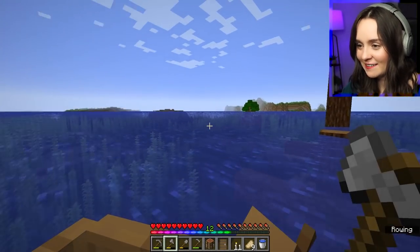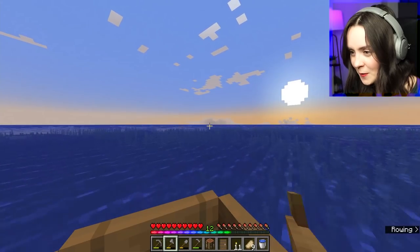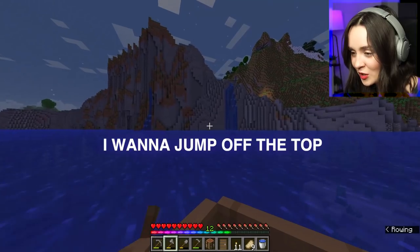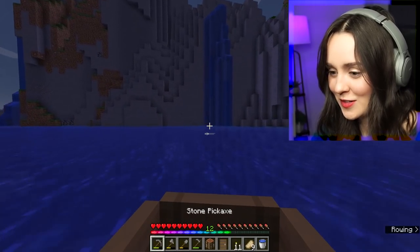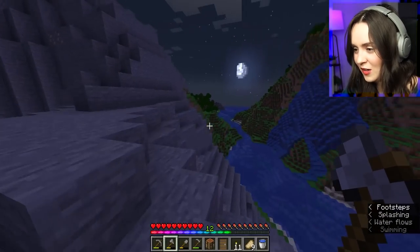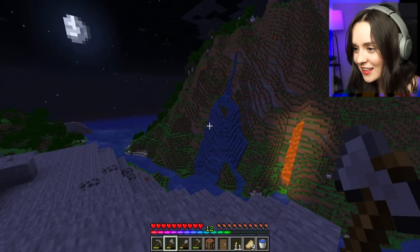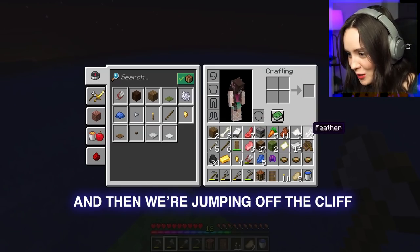Which direction were we going? Let's go this way. It looks like there's land coming up over here - doesn't seem to be a desert though. I love this update. Let's go explore up here for a second, then we'll sleep. Beautiful! I just want to get to the top and look out. Look at that cliff. Let's sleep and then we're jumping off a cliff.